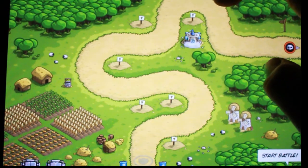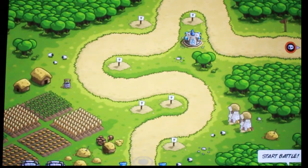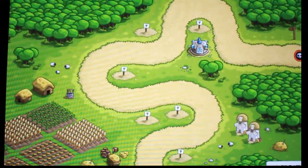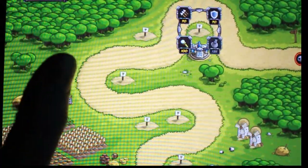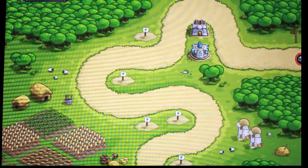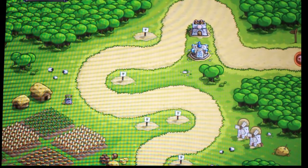I'm going to build some magic right here. Here's my coins, life, and what wave I'm on. Right now I only have 120 coins, so I'm actually going to do some archers. I don't have any more money, so let's tap this guy to start.